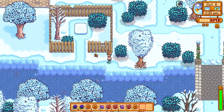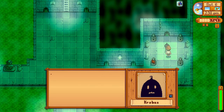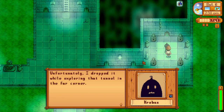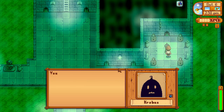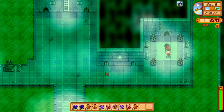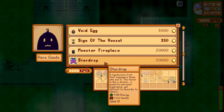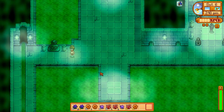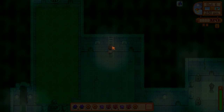Shall we go down to the sewers and speak to Krobus? Let's do it while we're here. Here he is — you're looking for a dark talisman? Now that you mention it, I did have one in my possession not too long ago. Unfortunately I dropped it while exploring that tunnel in the far corner — things started heating up in there so I left in a hurry and sealed the entrance. You seem pretty sturdy though, so I'll open it back up for you, just be careful. So we actually need a void egg for part of the quest with the wizard soon because we need void mayonnaise. We haven't got our sword, so we're going to come back to do this — we need to fight a lot of monsters in there, but at least we've opened it up.